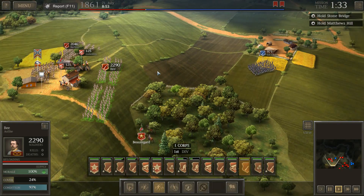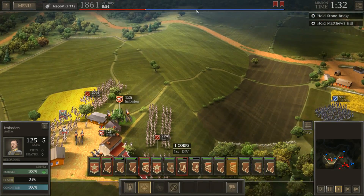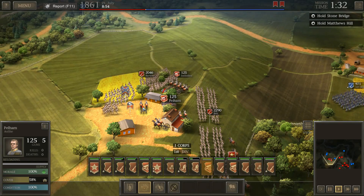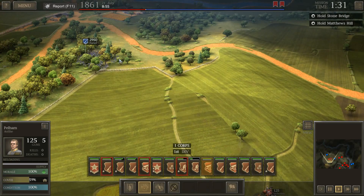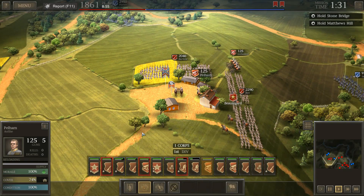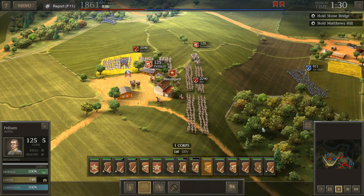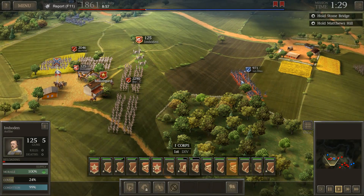We've got the 1st Ohio approaching. I'm going to let them get into Bea's line of sight and also set up Imboden right here. We'll take Pelham, another artillery officer, and set him up in the north for that Union attack. Porter is arriving and Porter's Brigade has a lot of men — nearly 3,000 men. Imboden is firing on the 1st Ohio, but I'm actually going to focus on Porter. There are just so many enemies.